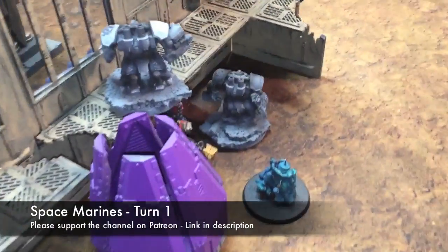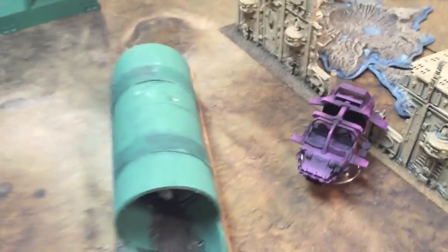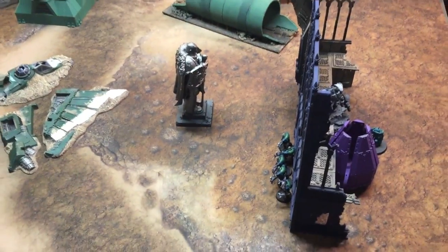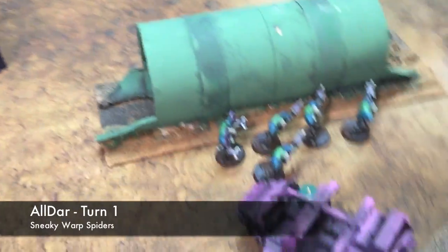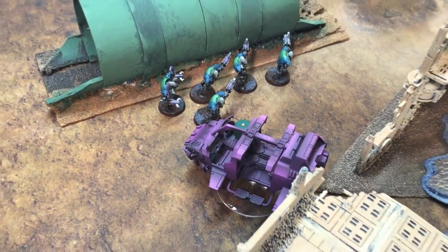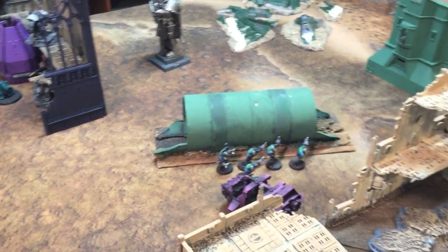Turn one — death from above — Centurions drop down. The Drop Pod targeted the Warp Spiders, but they just jumped back, now out of line of sight. Those other units moved up and didn't get immobilized. It is now Eldar Dark Eldar turn one, before reserves start showing up. The Warp Spiders moved up and shot everything into the speeder. It was Jinking and it was Night Fight, so they only put one penetrating hit on it. The unit inside and the tank can only snap shoot. Then they jump-moved to this side, getting as far from the Centurions as possible.